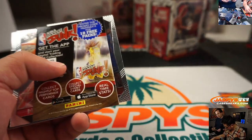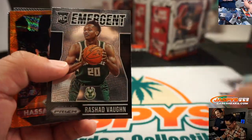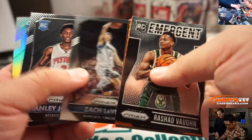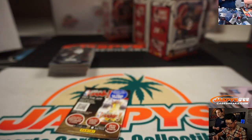Is Jalen Rose still in the league? No, he wasn't — not in 2015. Rashad Vaughn, emergent. Hassan Whiteside, orange shimmer wave. And Justin Anderson, rookie silver for the Mavs.